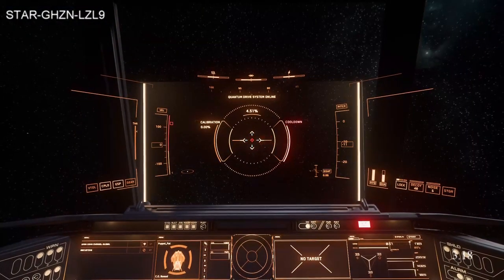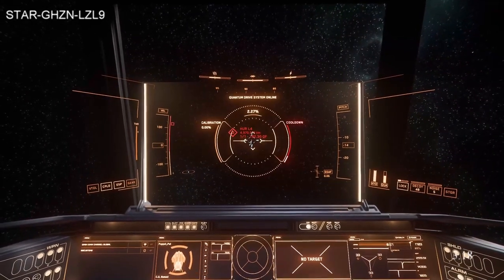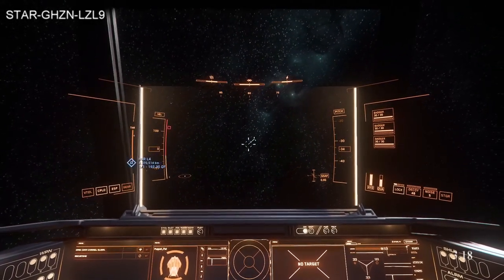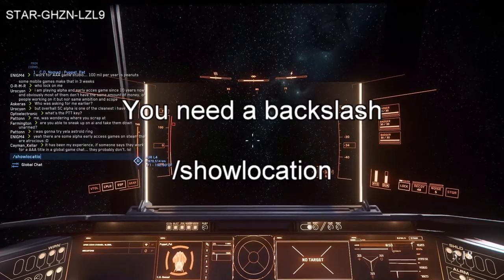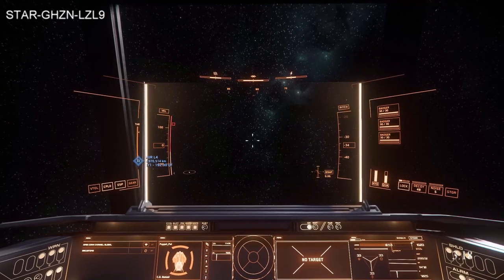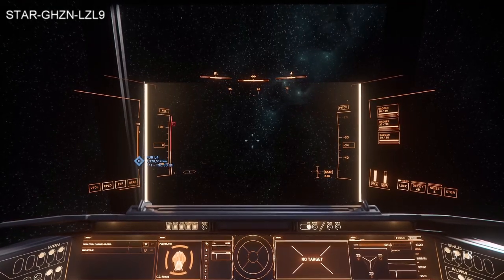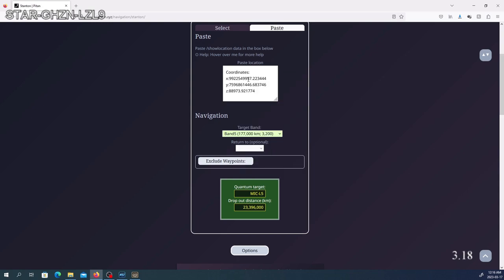To find your location by far the easiest way in the game: hit Enter to open up the chat, open global chat, then type backslash show location and hit Enter. It appears nothing has happened, but what you actually do is copy your location to your clipboard. Then go back to the website, go to the Paste tab, and paste in your coordinates. There are your coordinates — it has your XYZ position in space exactly, right down to about six decimal places.